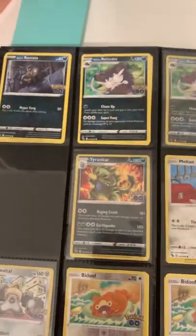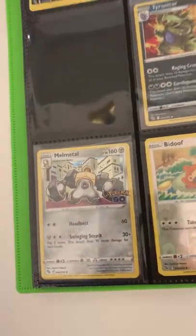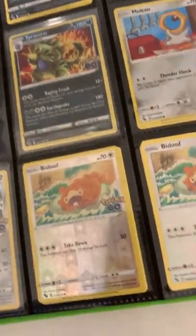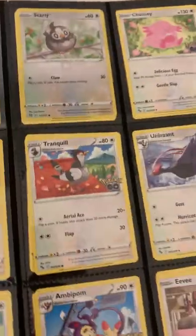Next we have some more bulk. We have the Tyranitar and the Melmetal. I was hoping I would get a Ditto, but just a normal reverse Bidoof. Next we have a Barbaracle, and then some more bulk.